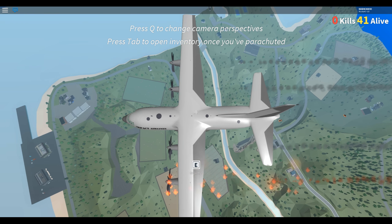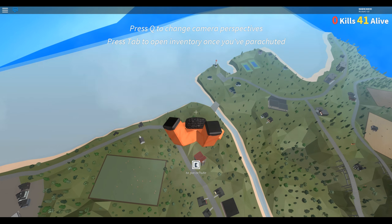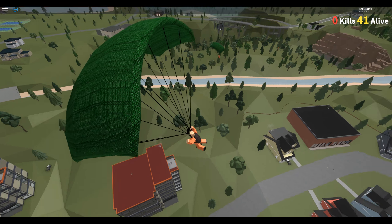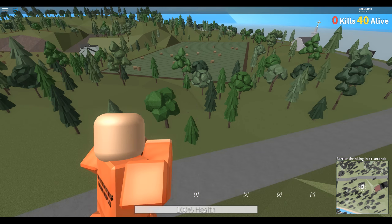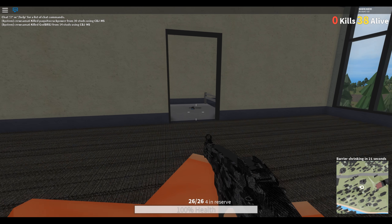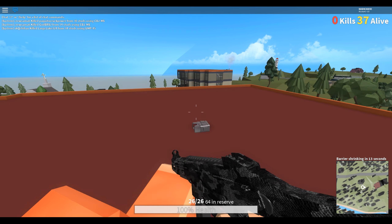I need to jump right now. I think we're gonna make it if I just keep moving forward. Okay, I'm in. UMP — okay, that's good. UMP means progress. Maybe he didn't land on the top — okay, that's good.